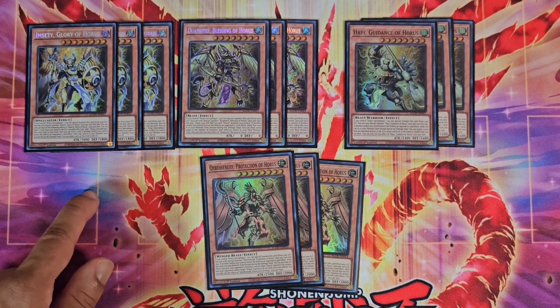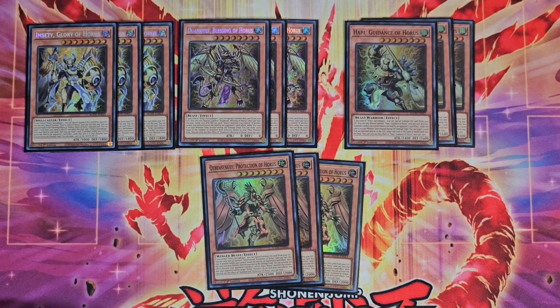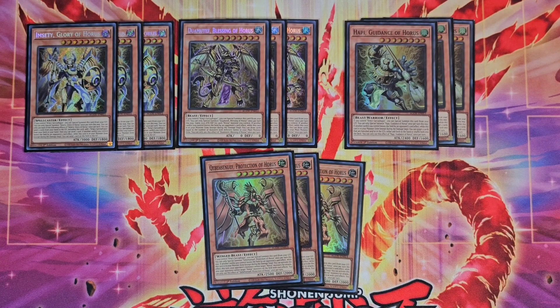Diamantef can send a card on the field to the grave. Happy actually gains 1200 attack for the number of Horus monsters you control on your field, and if your opponent sends something else you can draw cards based on the amount of Horus monsters you control. Happy is really good because it can add cards back from your graveyard or banished zone to your hand. Protection of Horus will protect you from attacks that turn, plus your opponent cannot target your Horus monsters with effects.